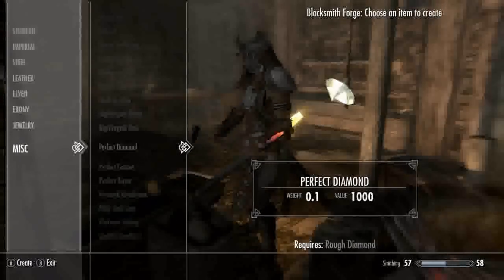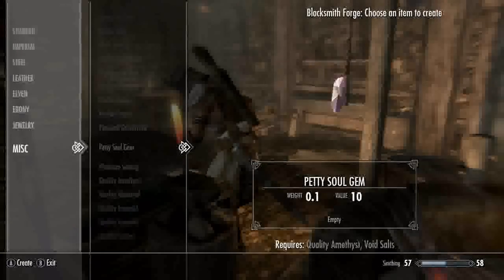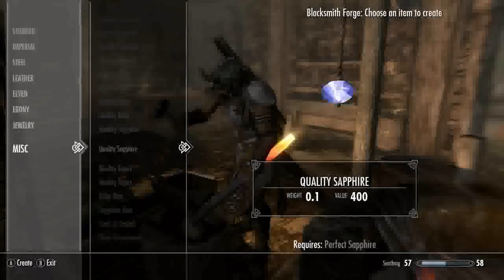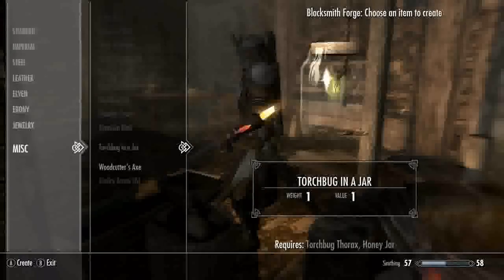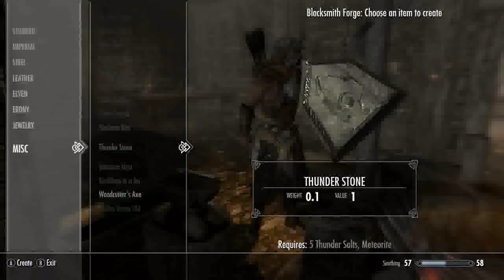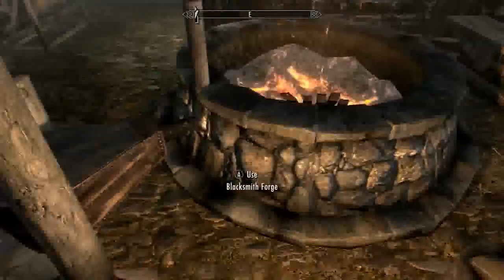There's a nightingale blade and bow in case you don't know how to do the Dark Brotherhood assassin missions. There's a personal grindstone so you can sharpen and improve your weapons wherever you want. A woodcutter's axe for people that can't find one. And the skeleton key, which is like the best lockpick in the game — you just put it in and it opens the door.